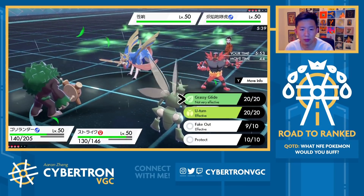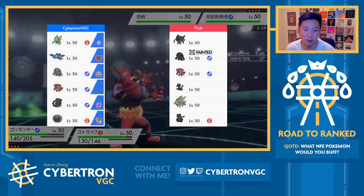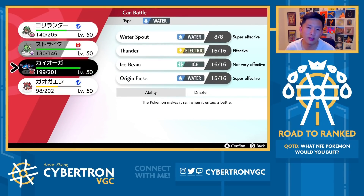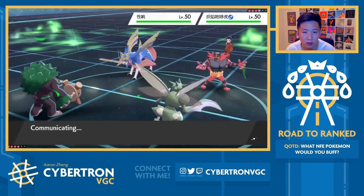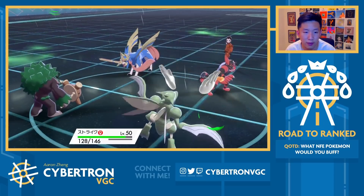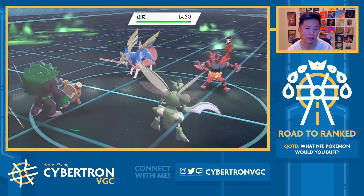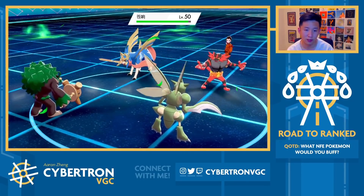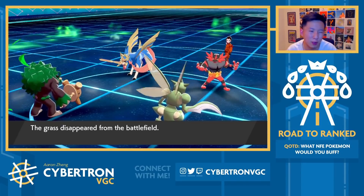Their Incineroar is faster than my Rillaboom. I'm down to just click Fake Out right now onto Zacian. Zacian is probably compelled to switch out right now, but I feel okay going for Fake Out onto Zacian. Actually, instead I like U-Turning here because it gives me a free switch in. They're going to click Fake Out as well, so we trade Fake Outs. That means I could have switched into my Kyogre, but I didn't want them to Fake Out into Rillaboom and put us in a weird spot. Rain stops now, so Flare Blitz will do more damage on both ends. I'm really looking for a U-Turn — maybe Quick Guard U-Turn, but I'm not sure I'd love that. Terrain also disappears.